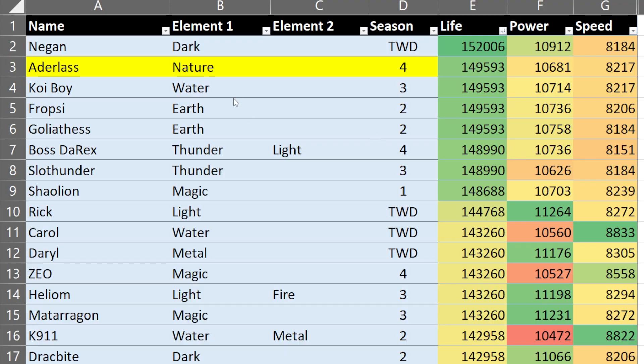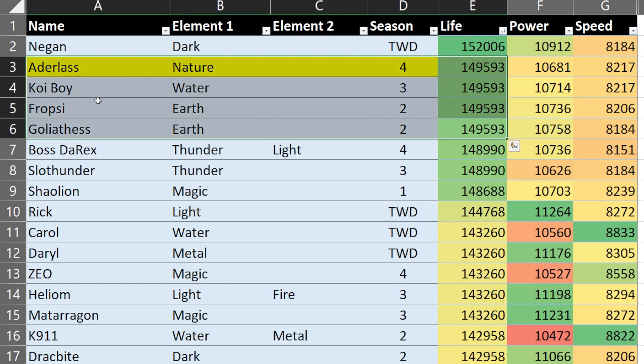We have a very impressive life stat — it is the second highest stat in the game, tied with some giants like Hoiboy, Fropsy, and Goliath. This is a great life stat. Only Negan, the exclusive Walking Dead monster, has a higher life stat than the ones I just mentioned.